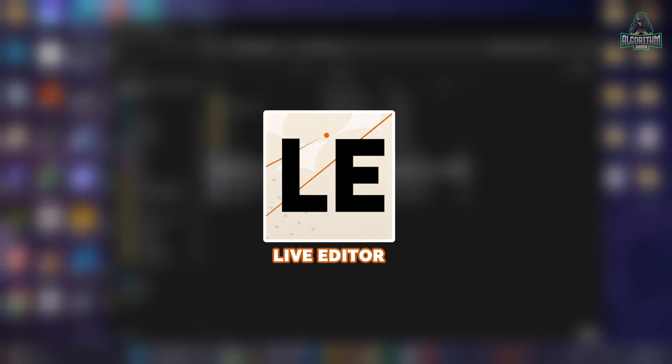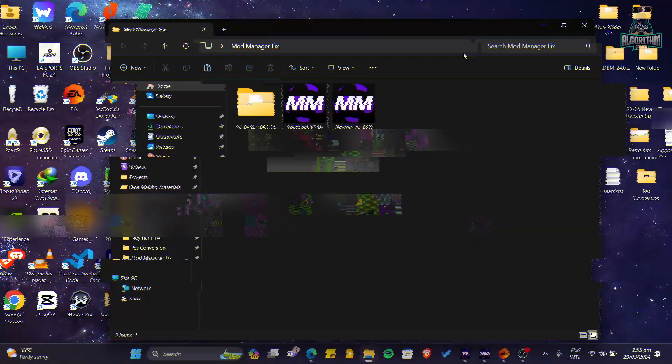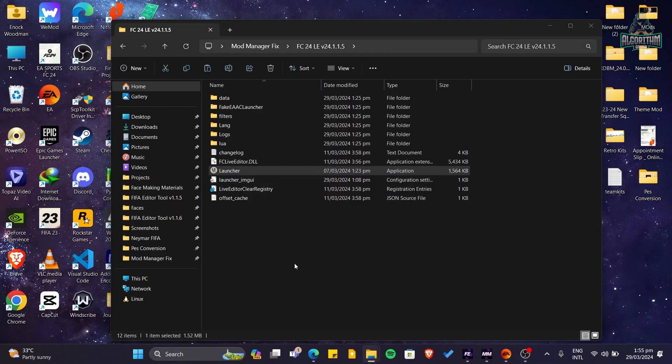To fix this problem, we are going to need the latest version of EA FC Live Editor, which is free to download. Link in the description. Extract and launch the Live Editor, then import and load the mods from the Mod Manager again.